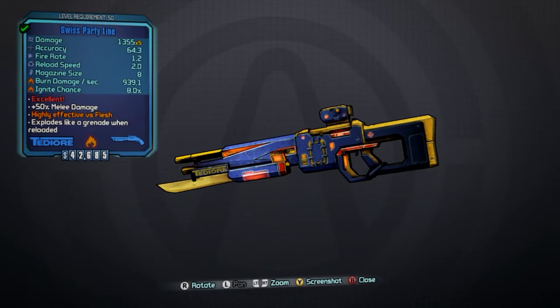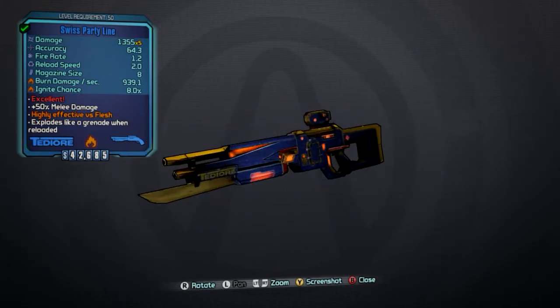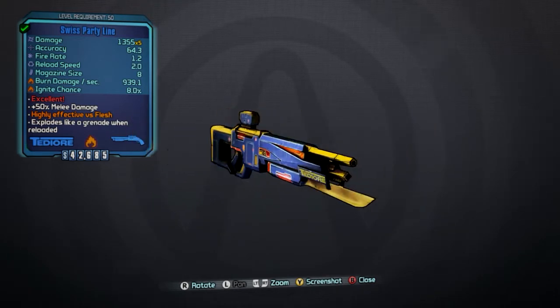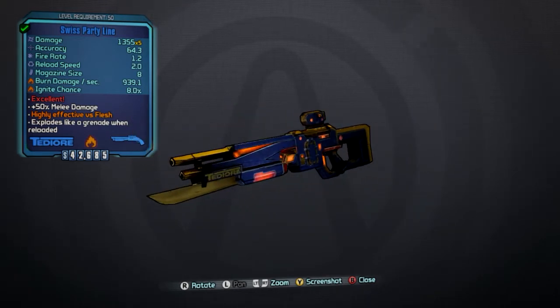As we go through the stats here, the damage is 13,155 times 5. The accuracy is 64.3, fire rate is 1.2, reload speed is 2.0, magazine size is 8. The burn damage per second is 939.1 and the ignite chance is 8%. The red text says 'excellent.'